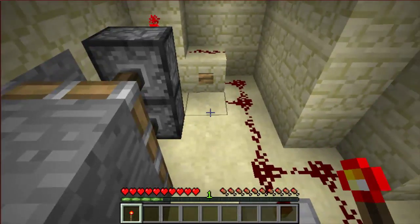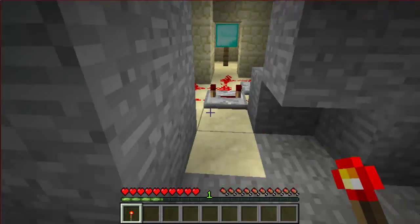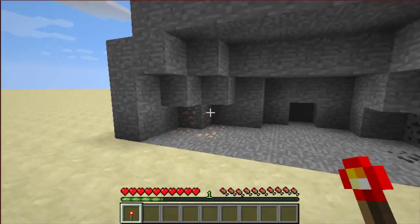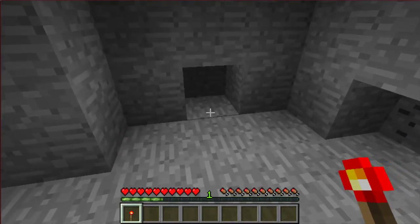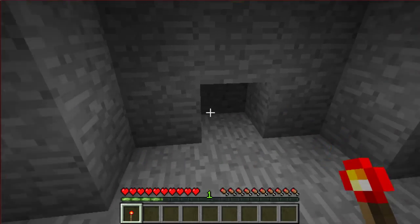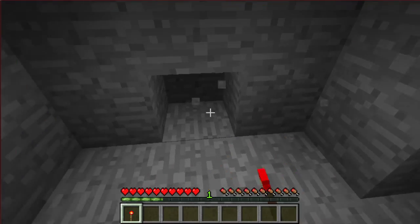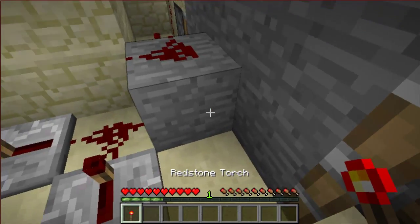This is a secret entrance using only a redstone torch. I just made this fake little cave here with some iron and coal. What you do is just place this redstone torch down, and then you quickly walk through. What'll happen is a piston will extend this block here, and it'll knock off the redstone torch. So as you walk by, you grab the torch.